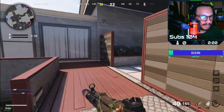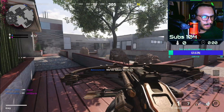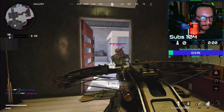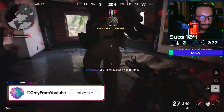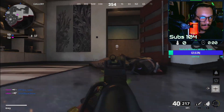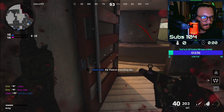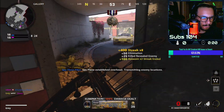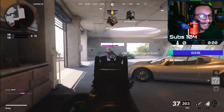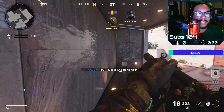We got a guy over here — we got him! I got a guy right here. He's trying to reload. These guys are off for blood right now, folks! Oh my god, these guys are off for blood, man. I'm sorry — Jesus.